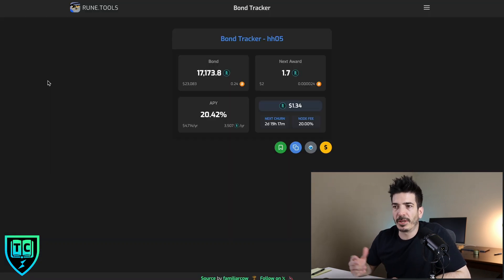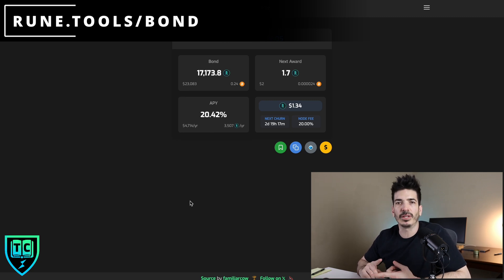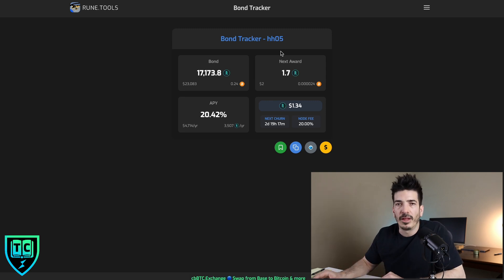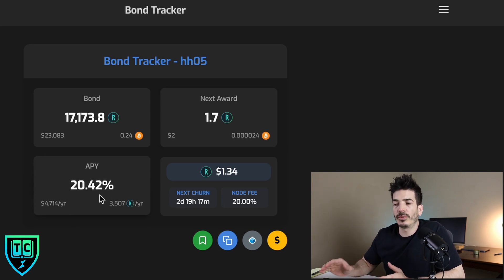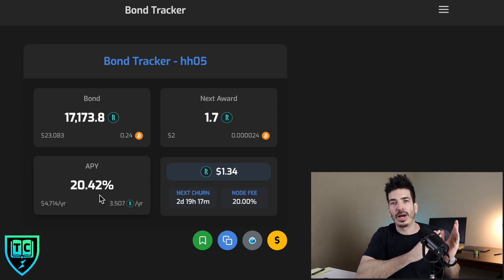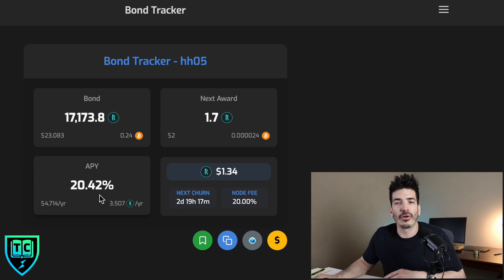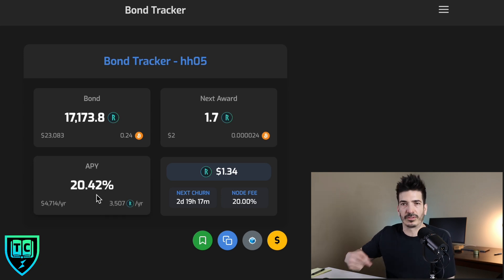If you want to monitor your personal position, the best place to go is rune.tools to the bond tracker. You input the node's address and your wallet address, and it will pull up how much you have bonded, how much the next award will be, and what the current APY is. The APY is generally higher at the beginning of a cycle than toward the end of the three-day cycle. If the node doesn't churn out, the earned amount gets automatically added to the bond and it starts over each churn.